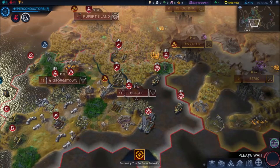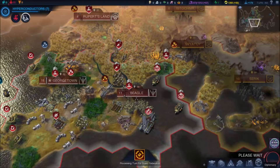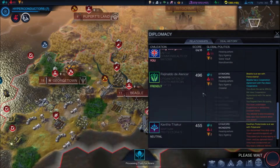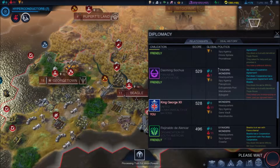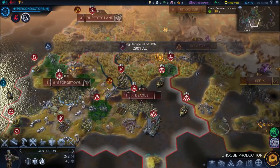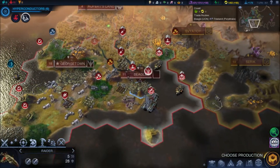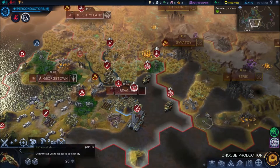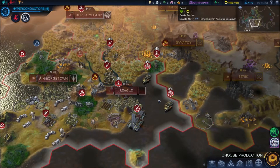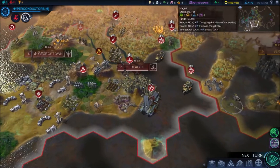We'll check the points again. We should now firmly be in front of India because Hutama has taken out one of their cities. We are firmly in front of India and Brazil and catching up - almost one in front of Panasia. Let's get the centurion over here. Air intercept - we can reach it, that's fantastic news! So we'll just build more troops - a centurion I think would be fine.